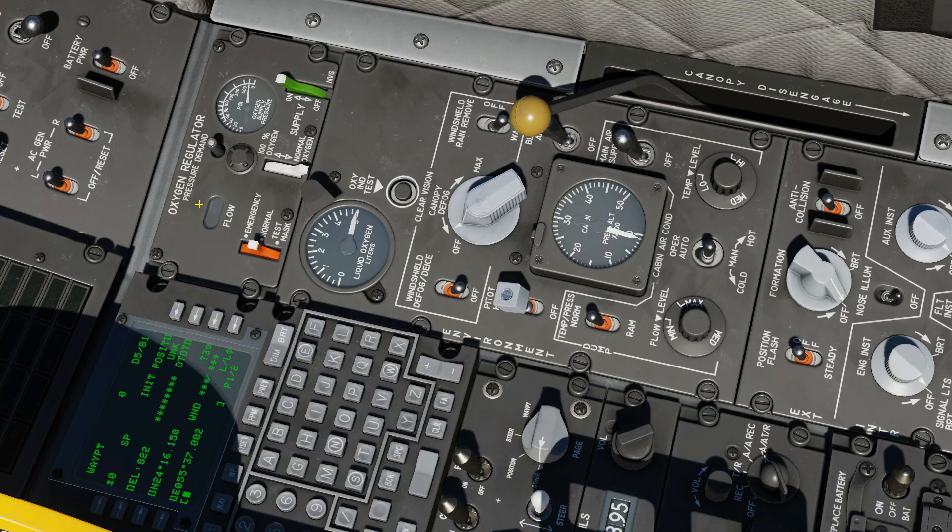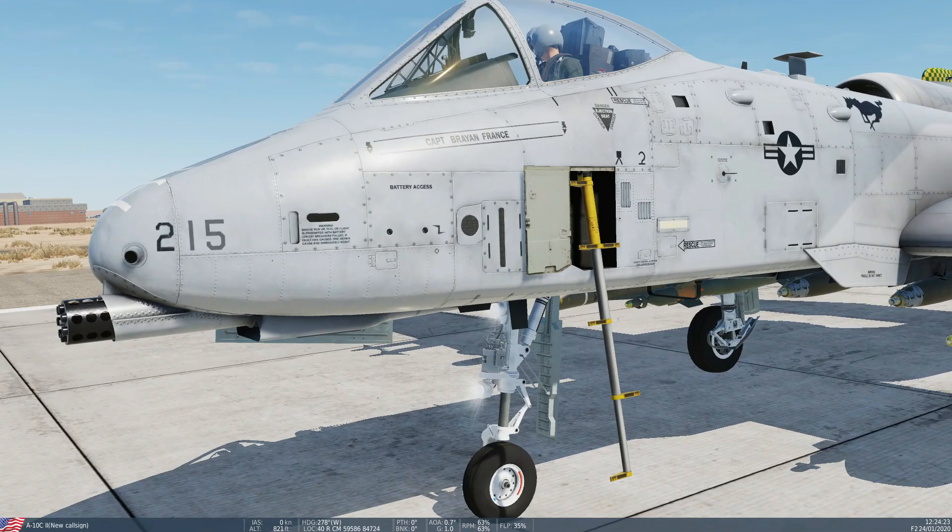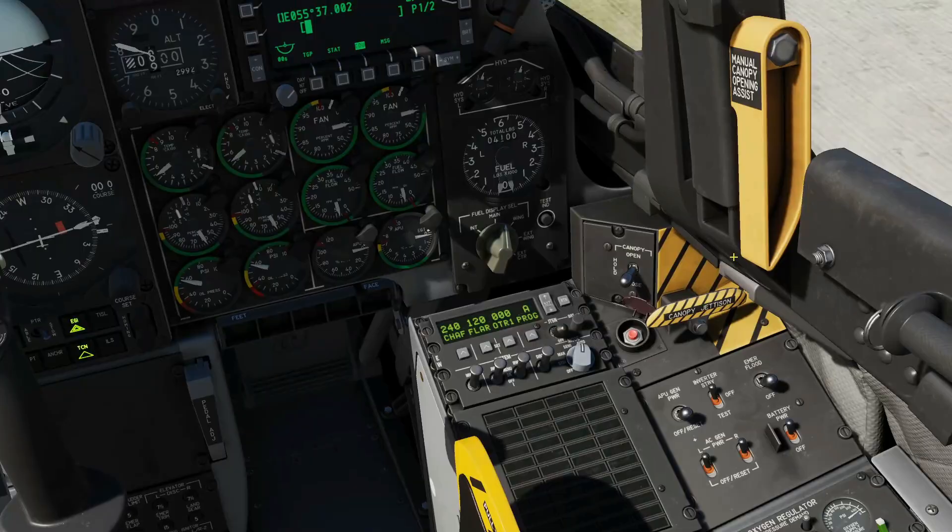For our last panel: battery power — we're going to want that on. AC generator power, alternating current left and right — going to have those both on. APU generator power: if the APU is on and we're going to run off that power then we want it turned on. Inverter is going to be on the normal/standby position all the time to feed anything requiring alternating current. Emergency floodlight in case all goes to hell.